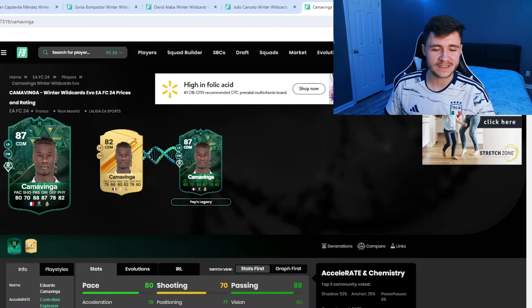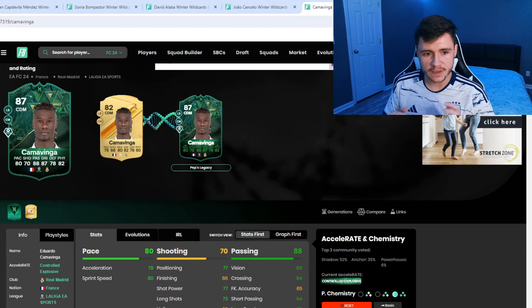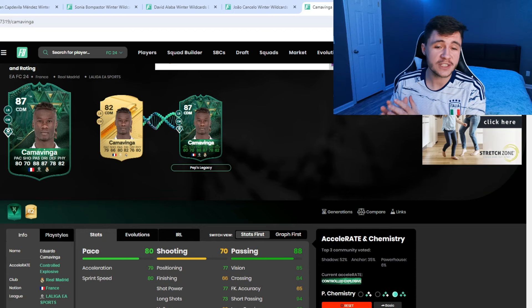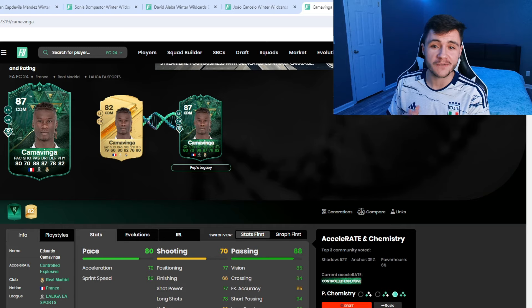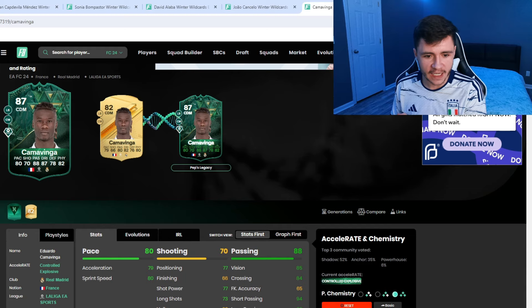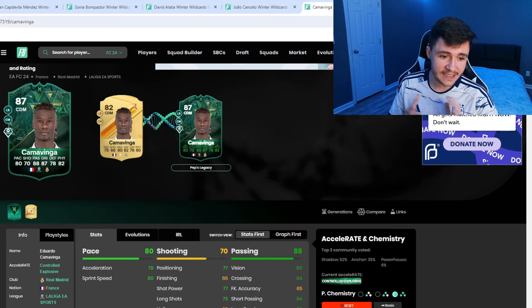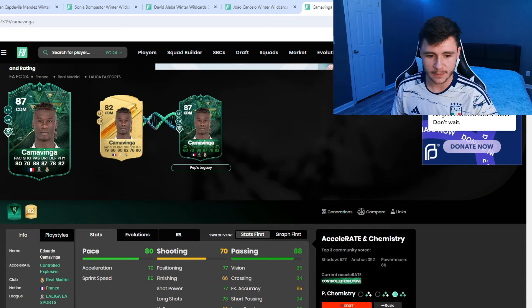Jumping over to Footbin, the first player I want to showcase is Kamavinga — just upgrading the regular rare Kamavinga. This could be a solid option for anyone starting off in FC24 if you have a Kamavinga in your club. What I love about this card is his versatility: he can play left back and center mid, so you could use him as a box-to-box midfielder.